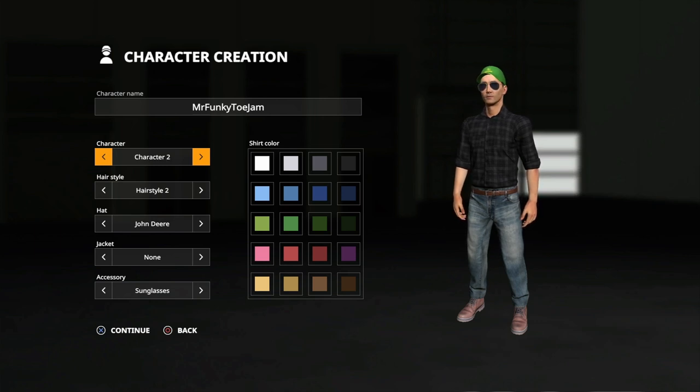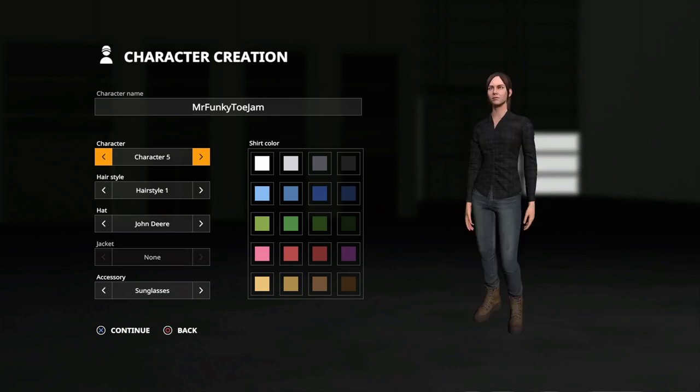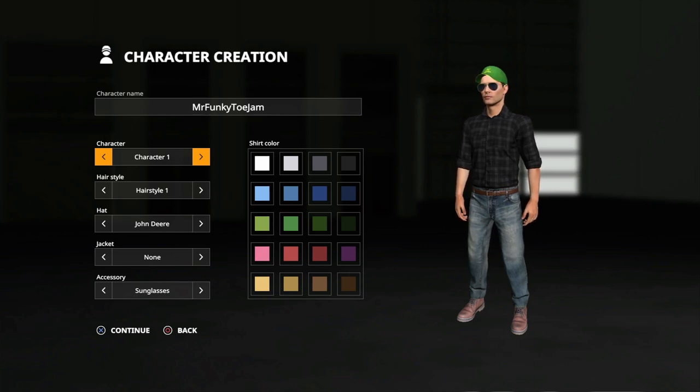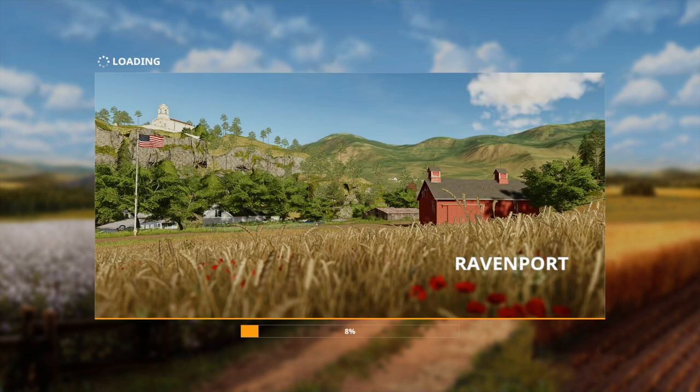We've got the character creation screen. You can choose from different characters, different hairstyles — it really doesn't matter, it's all aesthetics. You can choose a hat or no hat, different hairstyles, a jacket or no jacket, sunglasses or no sunglasses, and you can also choose the colour of your shirt. These are all different mods I've downloaded — I wouldn't worry about that just yet.